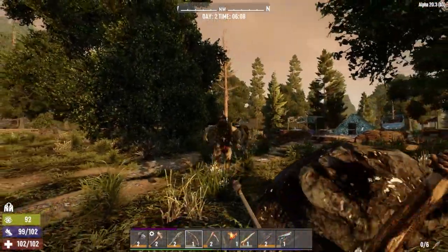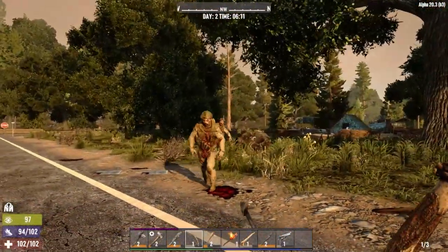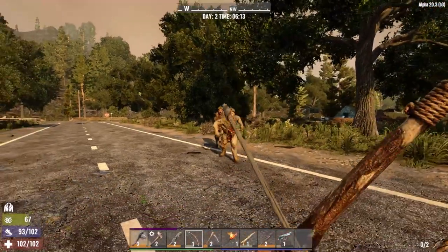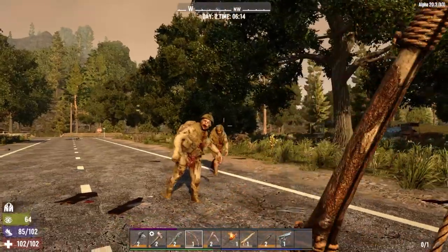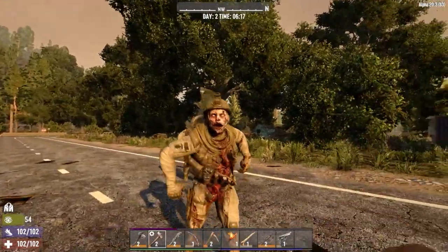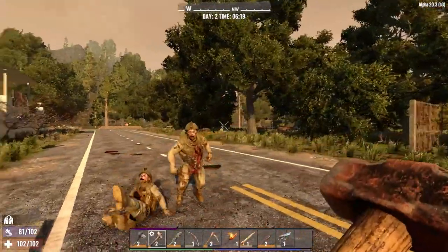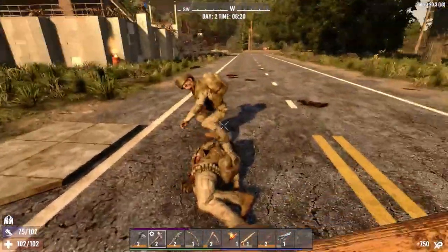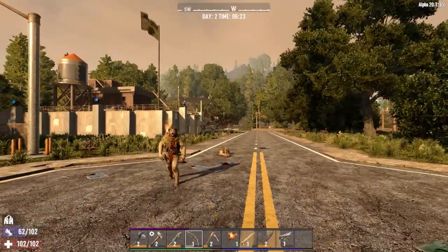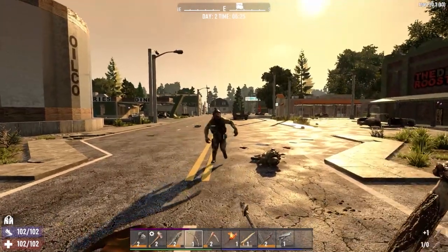One of the big updates with Alpha 20 is the random generation. I must admit I've been playing this game for seven or eight years now, and I wouldn't say I'm anything as an expert at playing it. I never thought random gen was going to be the right way to go for Seven Days to Die — but I've got to admit, it really does work well. The way it makes the maps, I haven't come across any weird terrain or barns on top of mountains. It's been through quite a few changes, but right now in Alpha 20, I think it's a great time to jump back into it.